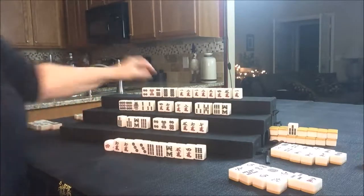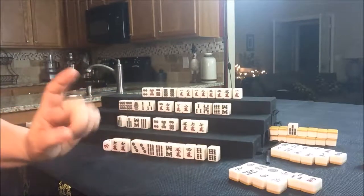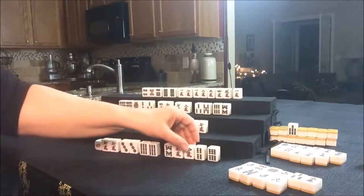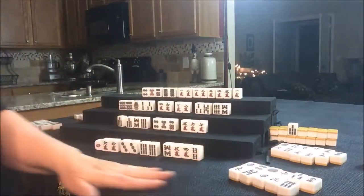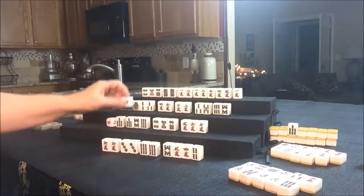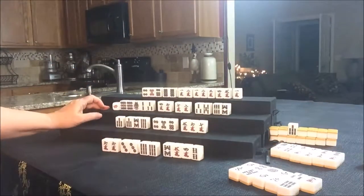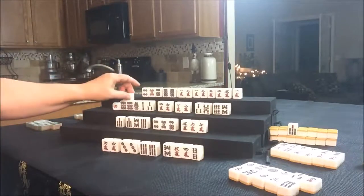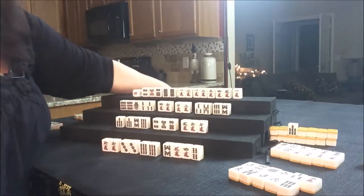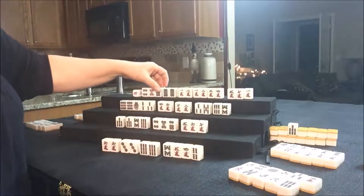We're going to draw for East. They drew a 4 Bam. Now we're trying to get them to all-Pung. They have 3 pairs. We'll throw the 6 Bam — it was just thrown, nobody wanted it. So we'll draw for South. South drew a 2 Crack — that's a discard. Discarding for South and drawing for West. West drew a West tile — that's a discard; there are already a couple out. And draw for North. They got a 7 Crack — that's nice, a potential Chi.